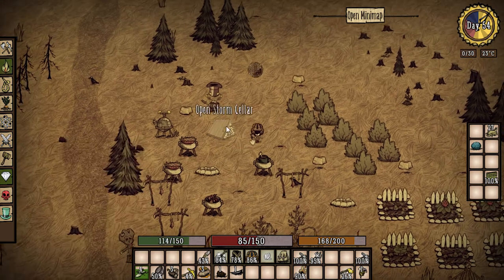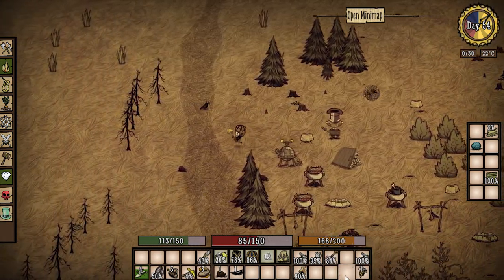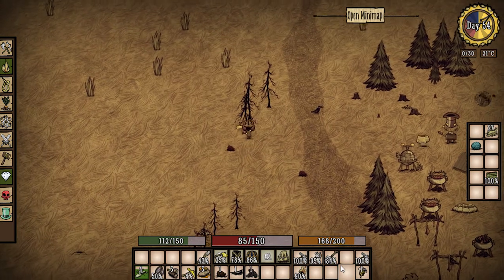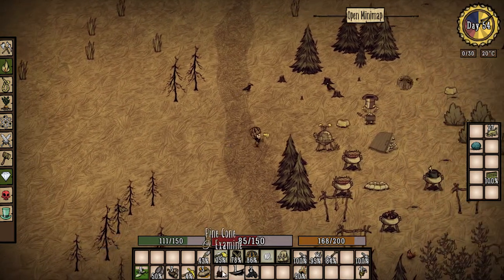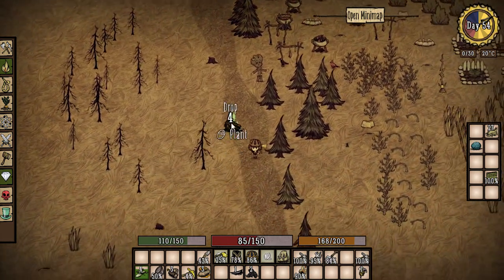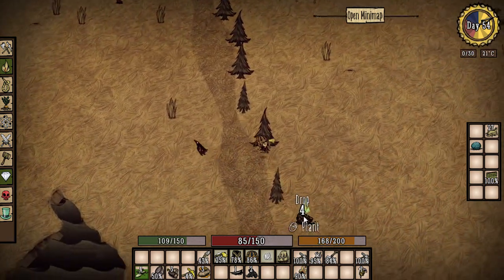I believe we have charcoal. Oh wait, we got lots of burnt down trees right there. We actually still have an axe — let's get the charcoal we need. We only needed one, let's get a couple. Now I know we still have some gold from when we mined up a lot. Let's plant some more of this stuff just because I don't want to get lazy about it. I really like this path-with-trees option — it's pretty cool, a little tedious, but pretty cool.